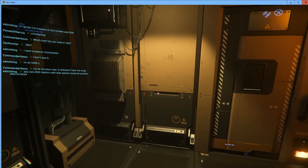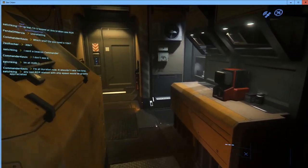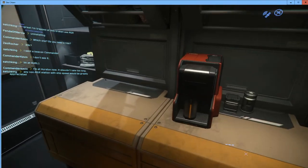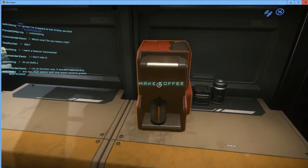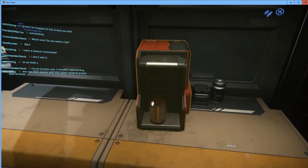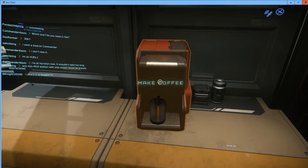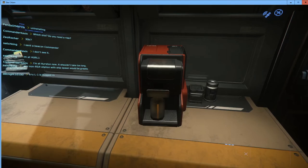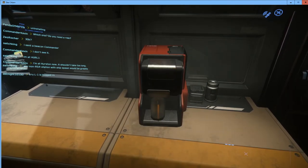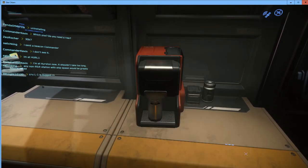That's how we interact with most items in the world using the F key. For example, here's a coffee maker — holding F I can see the option to make coffee. If I look at the cup I can carry it or inspect it. Let's left-click 'make coffee' and you'll see the coffee cup filling up.